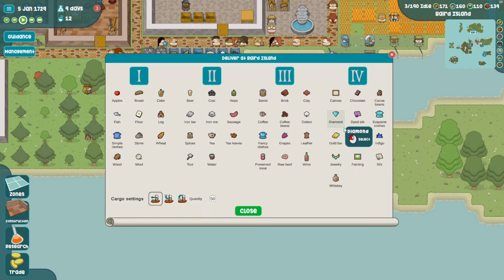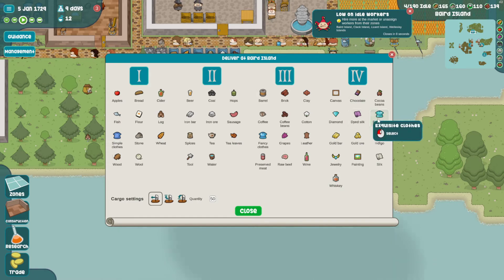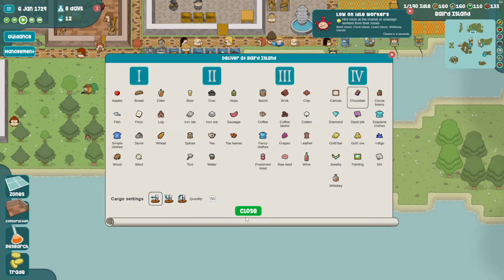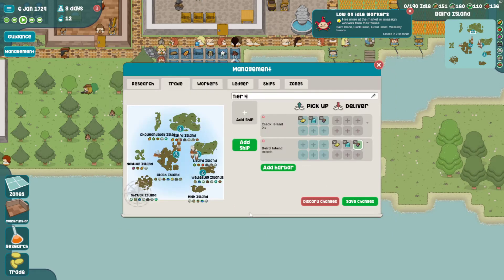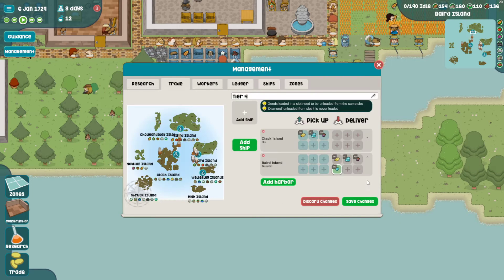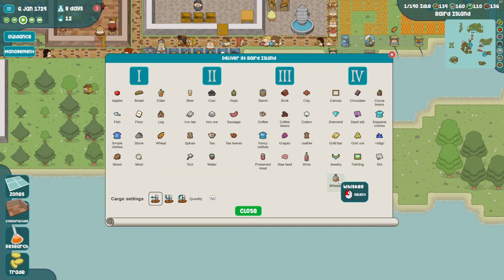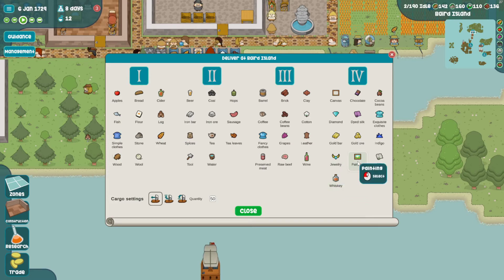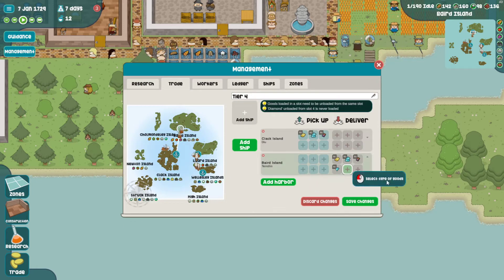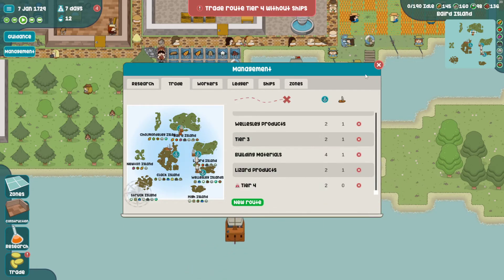I need to find out where I'm going to make my jewelry because that means gold and diamonds. Some harbor will deliver diamonds. And then I have to find out where I'm going to make whiskey, jewelry, and paintings. But this will work for now - it's probably just going to tell me I don't have a ship for it, but that's fine since it's still building right here.